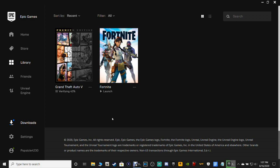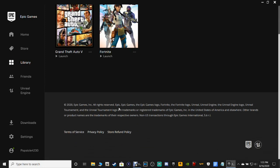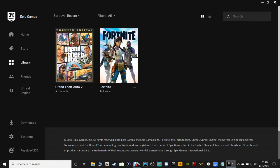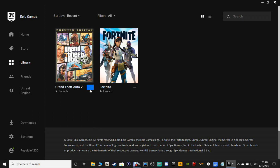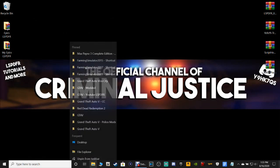Unfortunately, verifying the game files did not update the game. I've gone through all the settings in Epic and even Googled how to manually update this game, and there's just no way to manually update it. The only way to update is to uninstall and reinstall — which is what I'm going to do. If you guys know another way, please comment below.